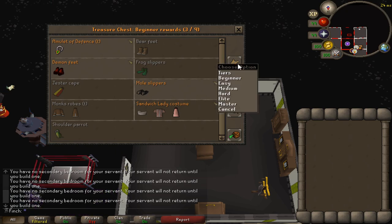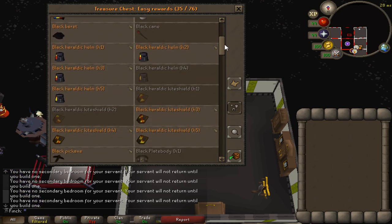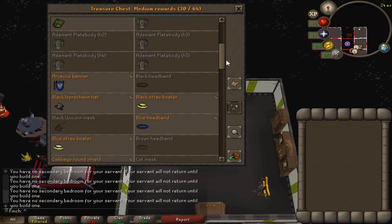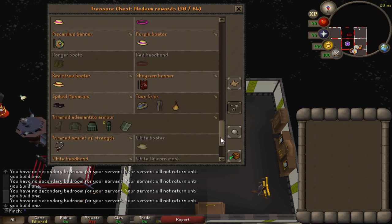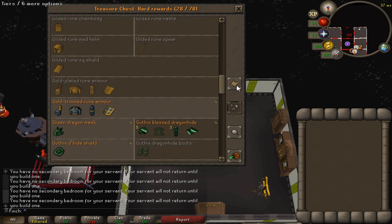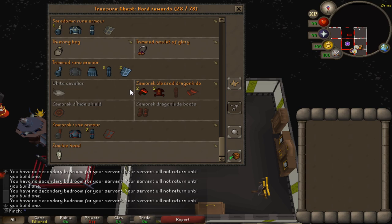I got about a third of the beginner rewards — haven't done too many beginner clues. Easies, I'm about halfway there; I went quite dry on the flared trousers. A few completed sets, which is nice. Medium clues — I've got about half of the unique items; I've done maybe about 300 because I got my Ranger Boots reasonably early, which was nice. Hard clues: 28 out of 78 — it's obviously more difficult with Third Age armors being very rare. I've kept a couple of things in the bank I'm going to need, like the Sara Braces and Zammy Boots for Sara God Wars — but they'll go in here eventually.